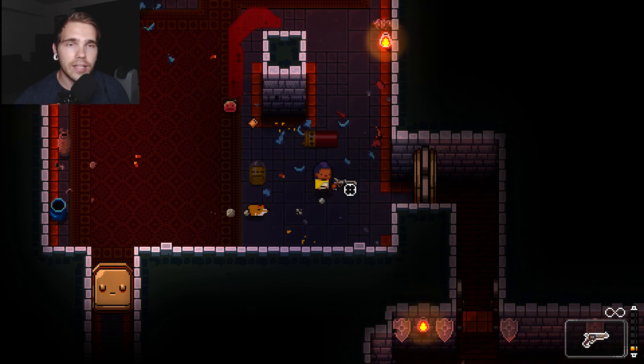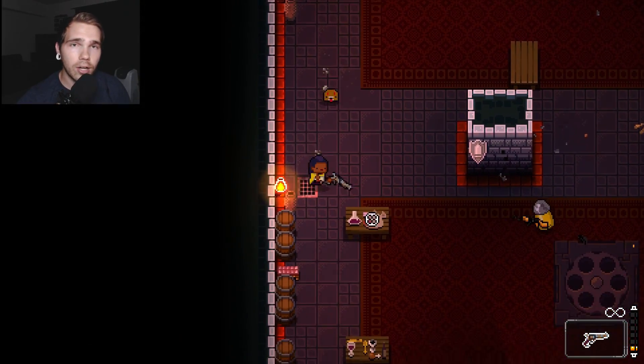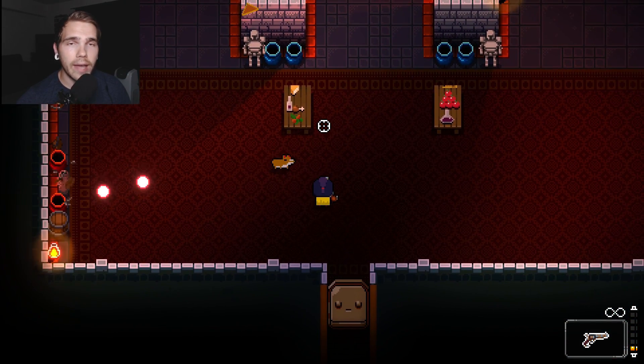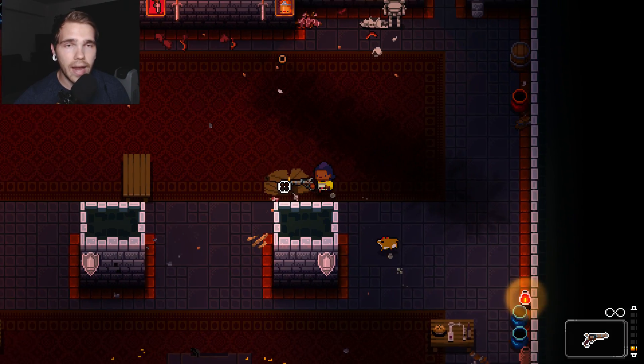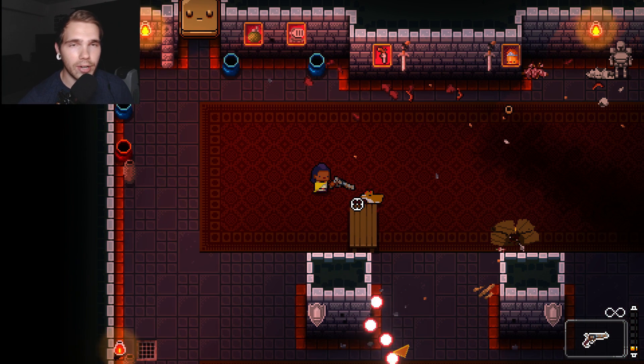From what I understand he can appear in any room, and when you encounter this Bullet Kin you're not going to want to attack him. You're going to want to kill every enemy except him, leave him alive, and wait a couple seconds and he'll disappear. You're going to have to do this a total of five times, and after you do this five times you'll successfully unlock the secret character, the Bullet.